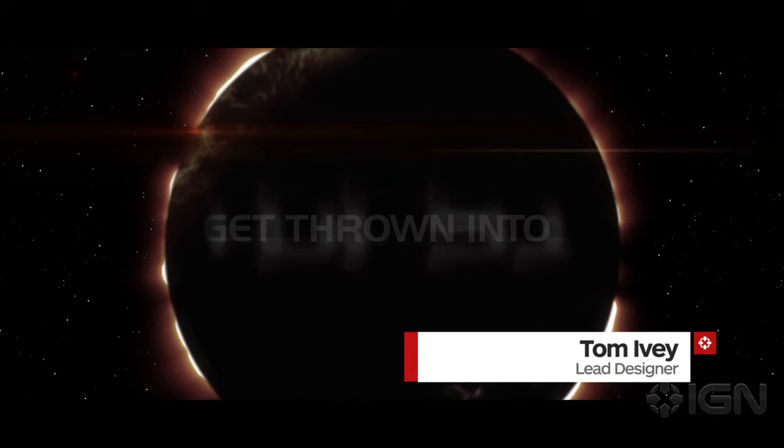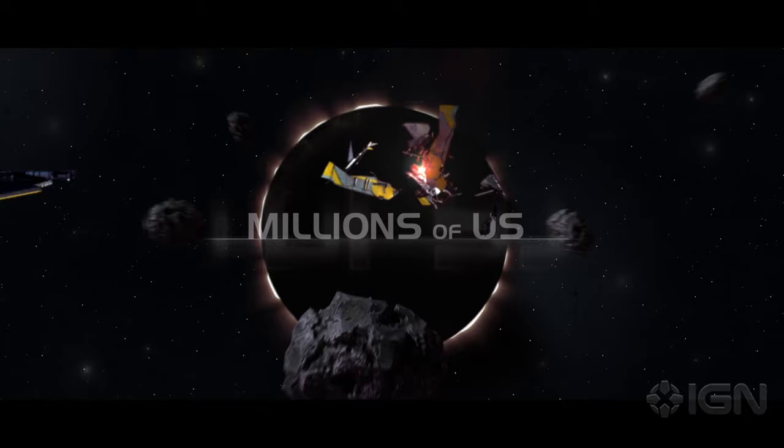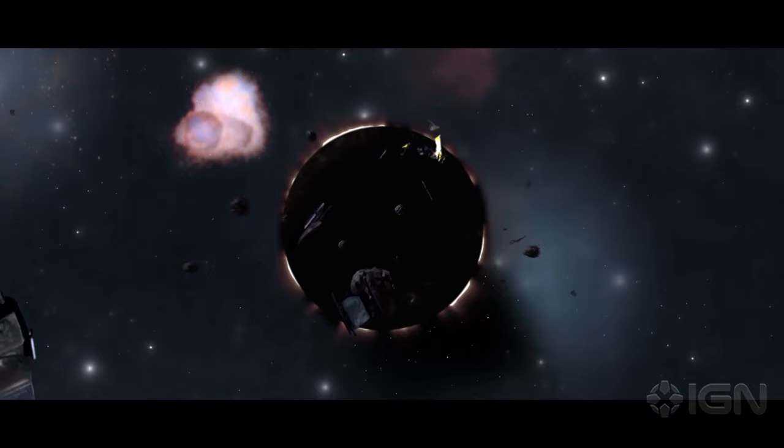In the world of Dead Star, you take the role of a criminal that's just been banished to the far reaches of the galaxy. And when you arrive in this prison, you'll discover that the guards have abandoned their outpost and the prisoners are running riot. So gangs of murderers and psychopaths have set up their home bases scattered across the ruins of this ancient battlefield.